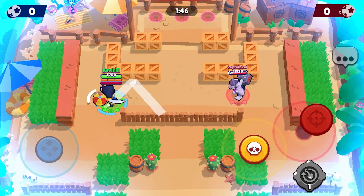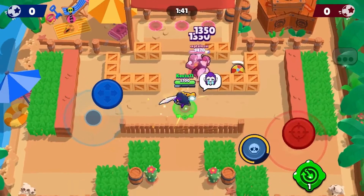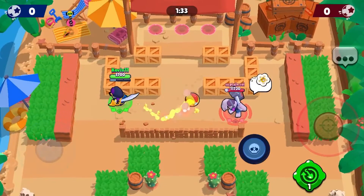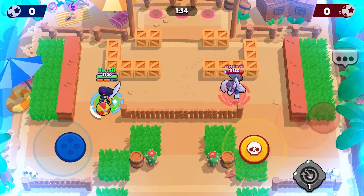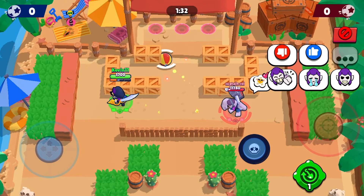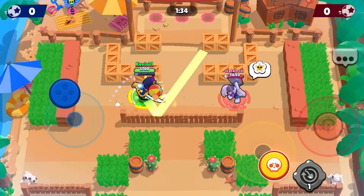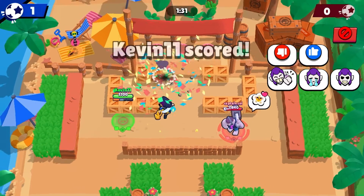The last trick shot, and kind of a really difficult one, is where you dribble and then bounce it off at least two walls. This one actually took me a couple of tries, but once you practice more, it's a bit easier. You dribble and then bounce it off two walls and it goes in. You can do it a different way — I did it off a back wall and then off another wall so it goes to the other side.